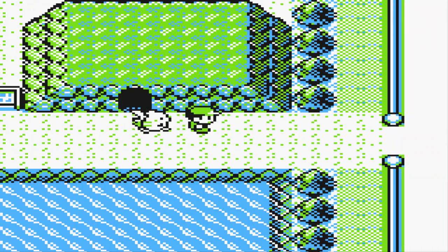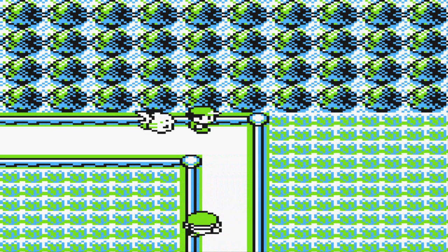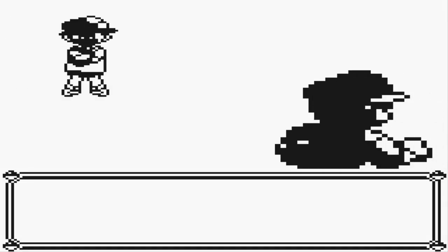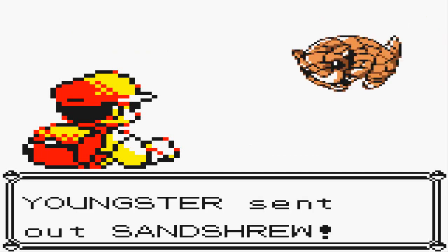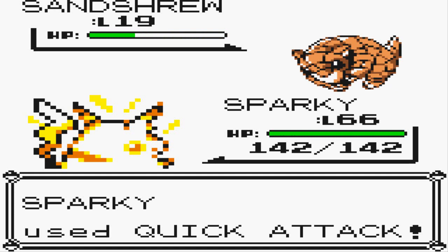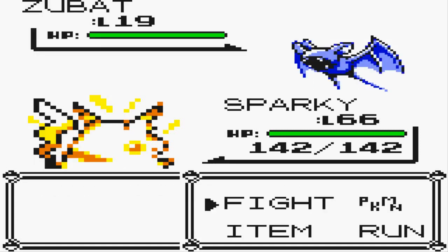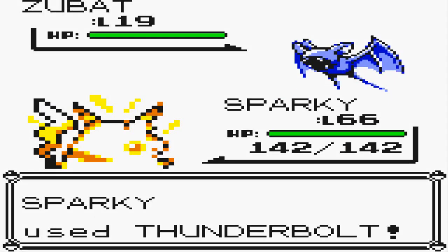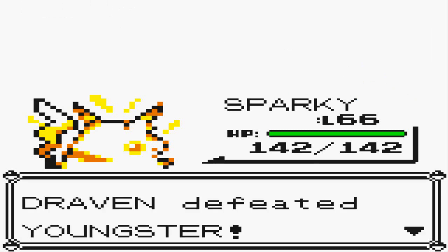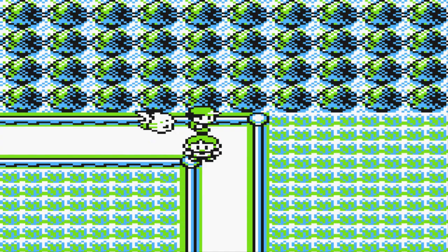We're going straight to the Youngster. Make sure to defeat this guy first and make sure to leave this Youngster active for this code to work. Let him see you - he's coming up and he just became a trainer. Now we're going to battle this Youngster and my Pokémon are overpowered, so we're going to destroy this kid with just Quick Attack. Suck on those lemons! We defeated the Youngster and this activates the next part of the glitch.